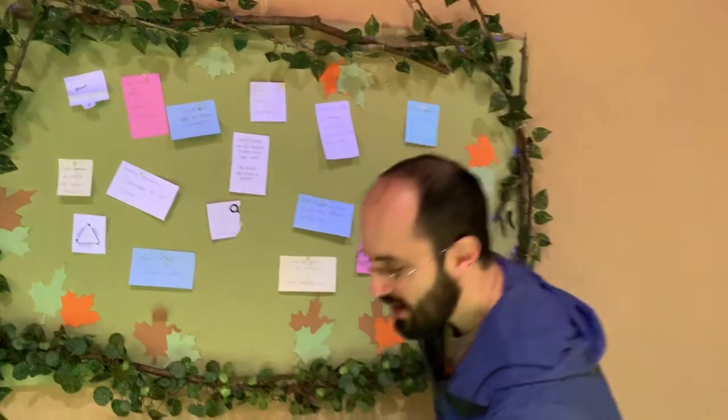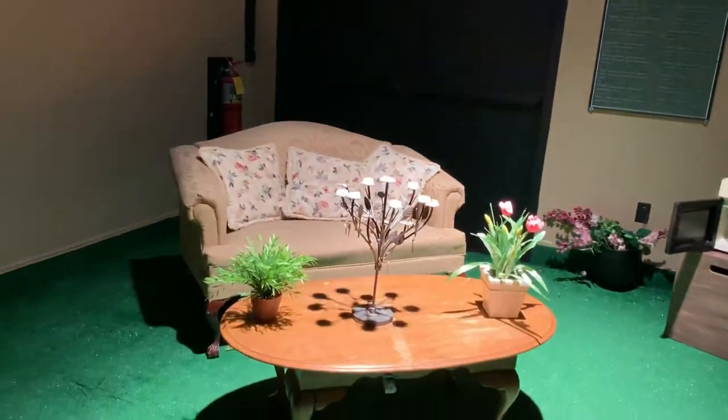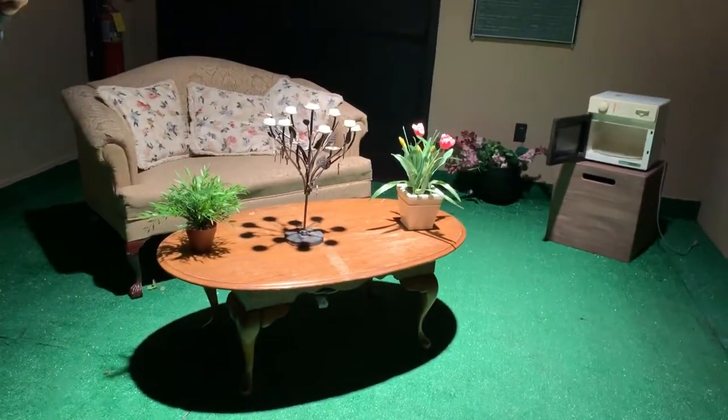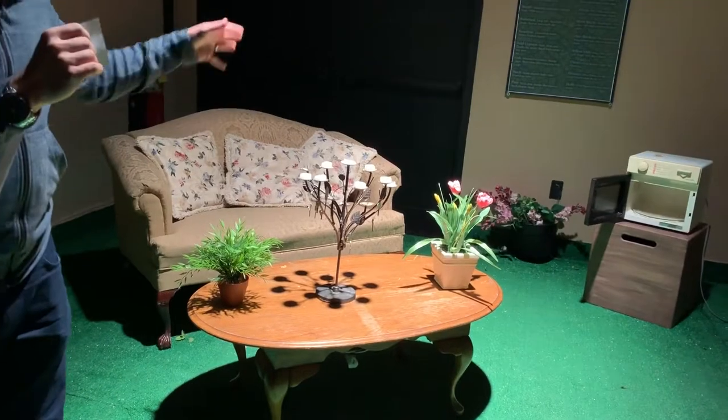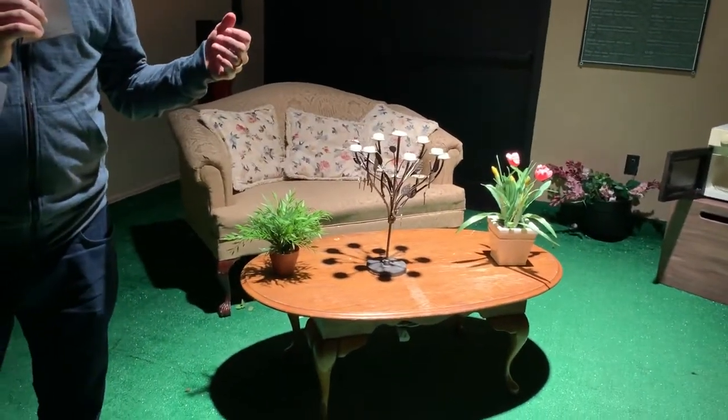If you clap twice, then we have a light cube and a sound cube, and black lights turn on. We in fact got a slightly different light cube with that — the black light got cut.